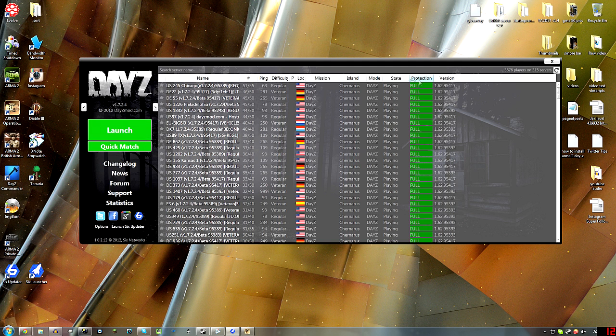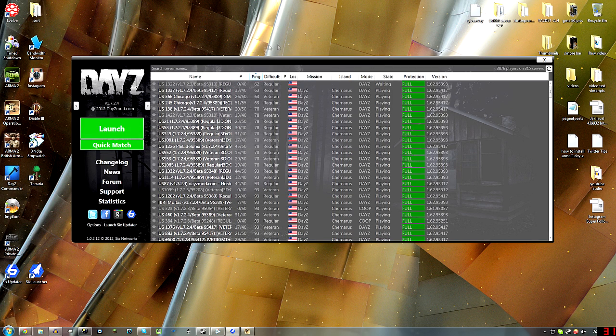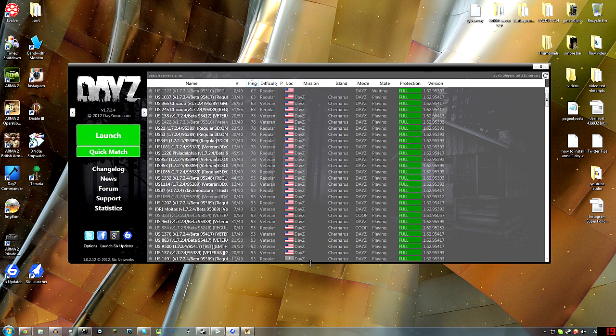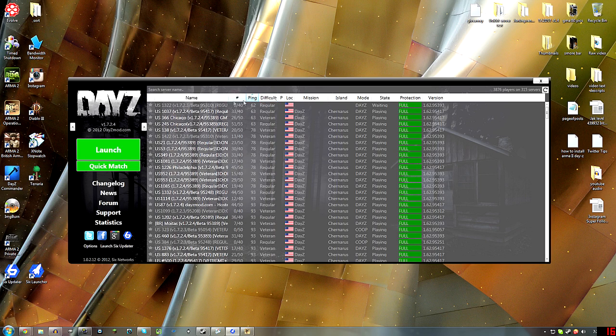You could probably click on one of these and launch it — find one with a low ping. Click on the annotation right here in the middle to see the next video where I explain the DayZ Commander app and why I think it's better than 6-launcher, and how I was able to actually join up with James and play using it. Hopefully this wasn't too confusing — thanks for watching. Hit that thumbs up like button if you got it running. I will see you in the next video. Goodbye.